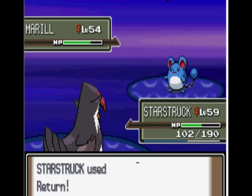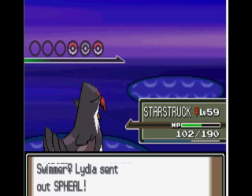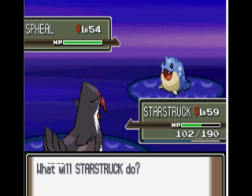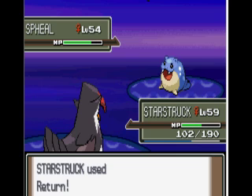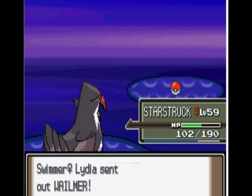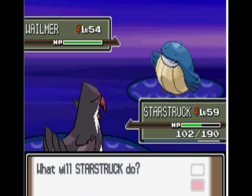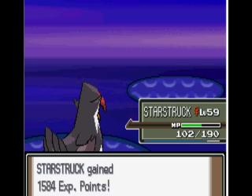So let's Return the Marill. Then she's going to send out a Phione. Hopefully my Staraptor will level up this battle or probably this route. I'll level up in this video. Oh no, I won't level up - it's just a Wailmer, a fat little piece of crap. And that thing dies. Surprisingly that thing's got a lot of HP. So there's a Wailord.